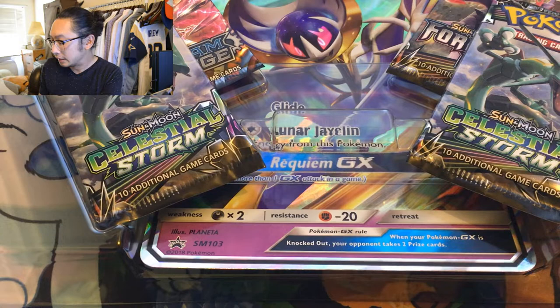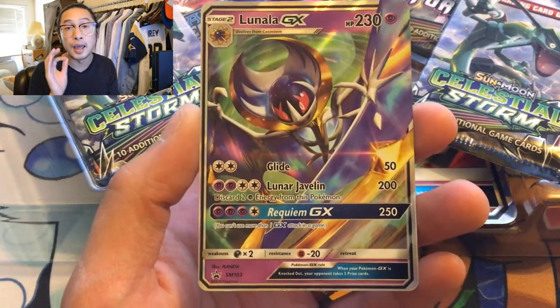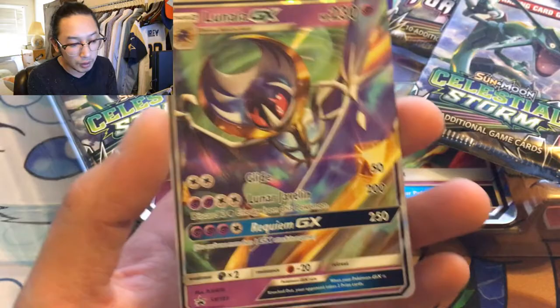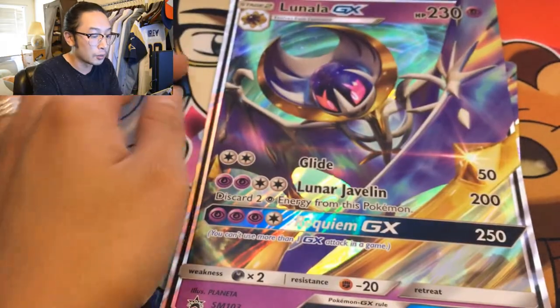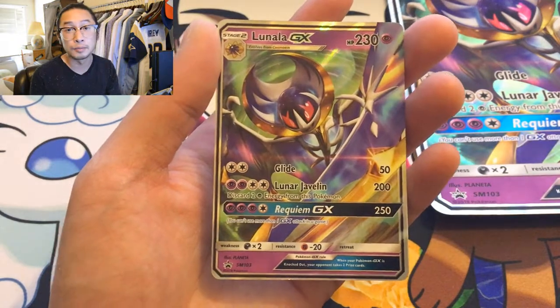Don't bend this card! Check this out — this is an amazing promo card. It's Lunala. Look how gangster Lunala looks, like straight up boss. We got the packs — let's toss this to the side. The jumbo card Lunala looks like a boss too. Shout out to all those people who collect the jumbo cards, just like me. I didn't before, but now I'm starting to — they look amazing, just awesome.